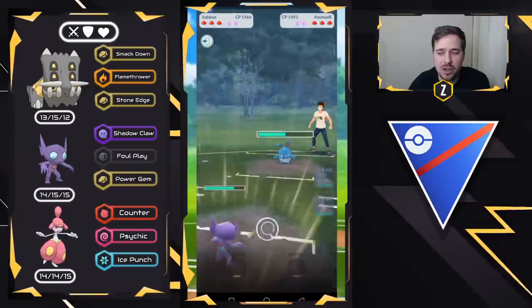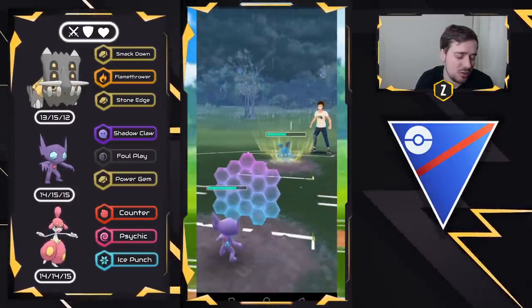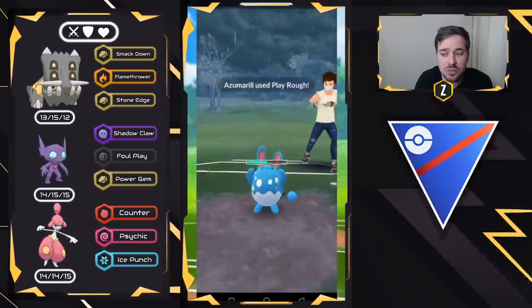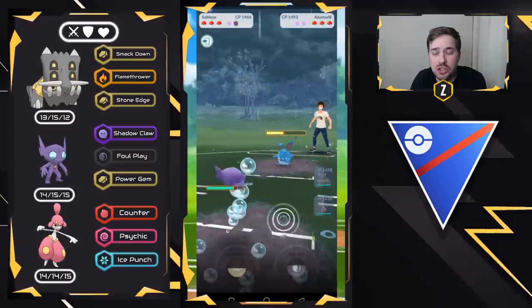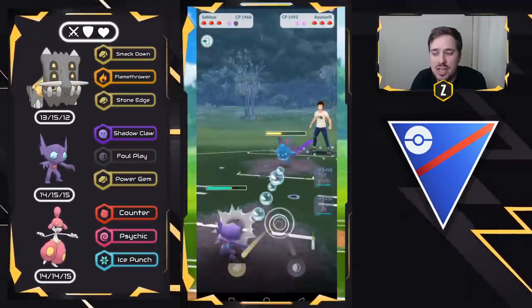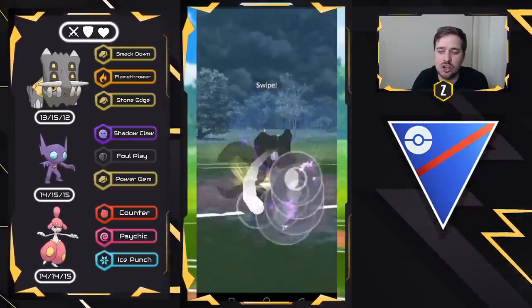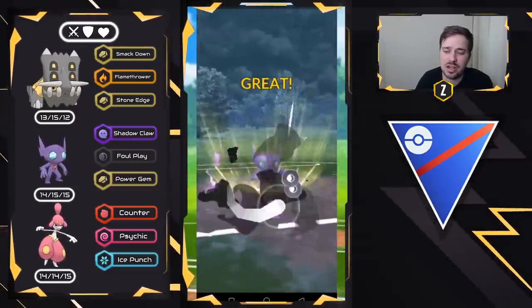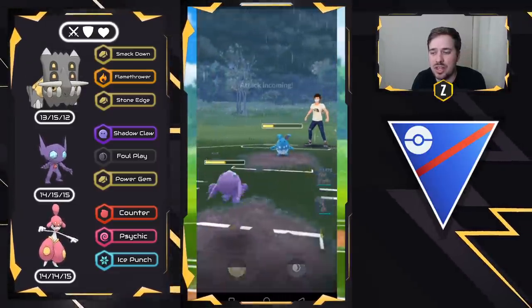What we want to do on this first one is go for Power Gem. They're not going to shield the first one nine times out of ten — they don't. So you can land that Power Gem or the Return. Now what you want to be doing is shielding yourself. You can take down this Azumarill or potentially get it extremely low with no shields. Build up the Power Gem and go for Foul Play just before they get to their charge move. You want to be counting the Bubbles — six to Play Rough, five to Ice Beam — and you want to be shielding those Play Roughs.